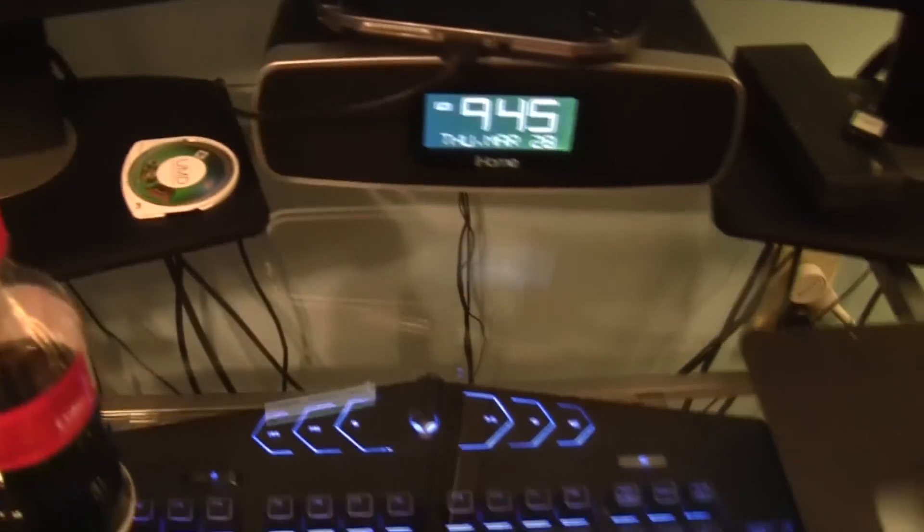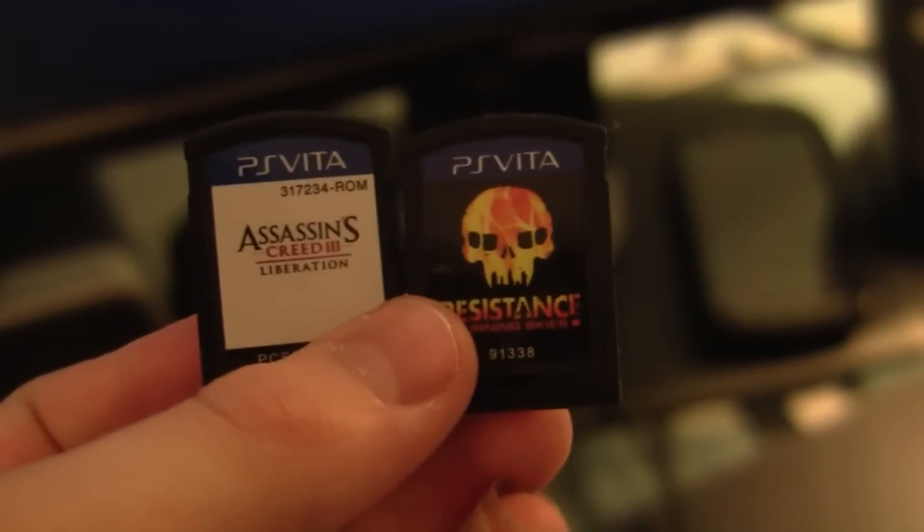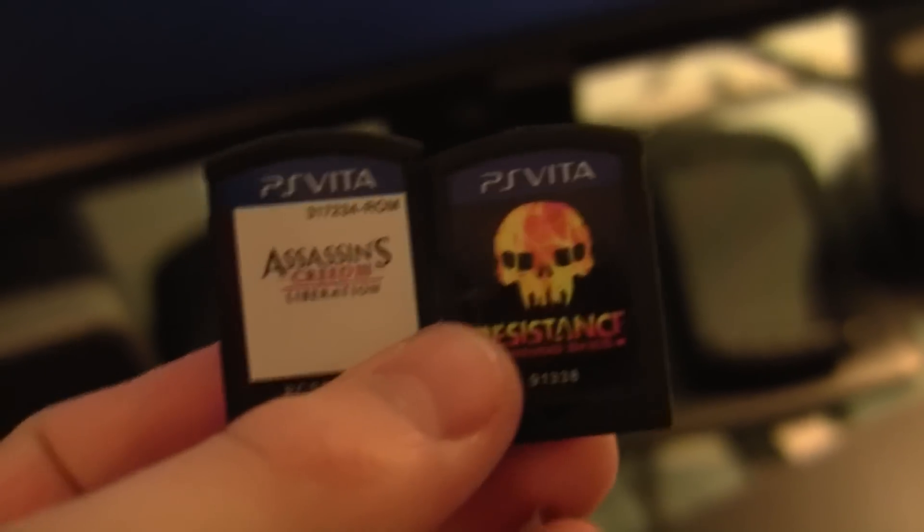I just put custom firmware on the PSP Slim. There's a Ratchet and Clank UMD — it's awesome. PS Vita with some PS Vita games: Resistance Burning Skies, Assassin's Creed 3 Liberation, and a lot more in the case. It's really dusty.